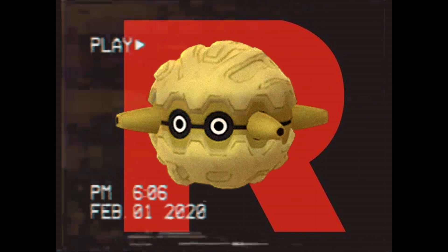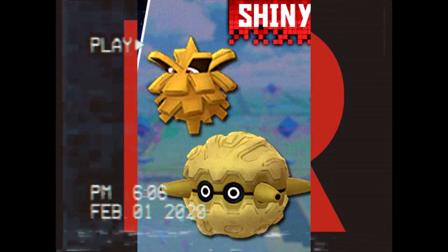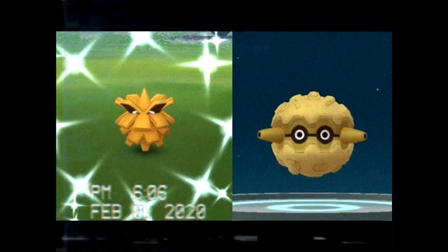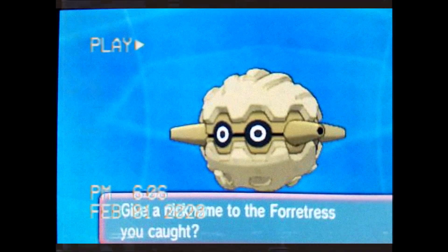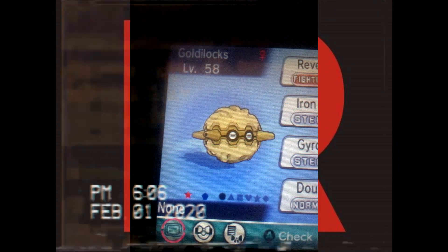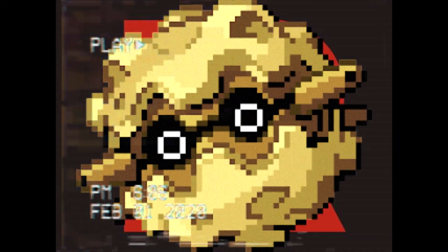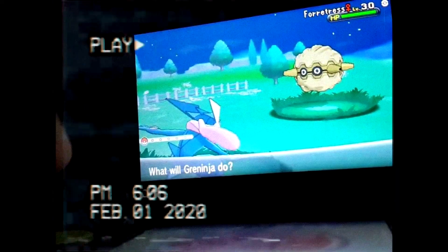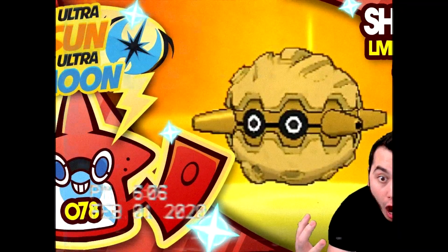Forretress comes into the number 3 spot on this Gen 2 shiny list. Just like Steelix, this Pokemon is gold for its shiny variant. It's one of my favorite bug types with a dual Steel typing, so it makes sense that the shiny would be gold. Catch a Pineco and evolve it into a Forretress — it has a cool design, a solid color palette, and it's worth the hours of hunting. In this generation, Forretress is a premier rapid spinner competitively, and it's a cool, underrated Pokemon that deserves more recognition.